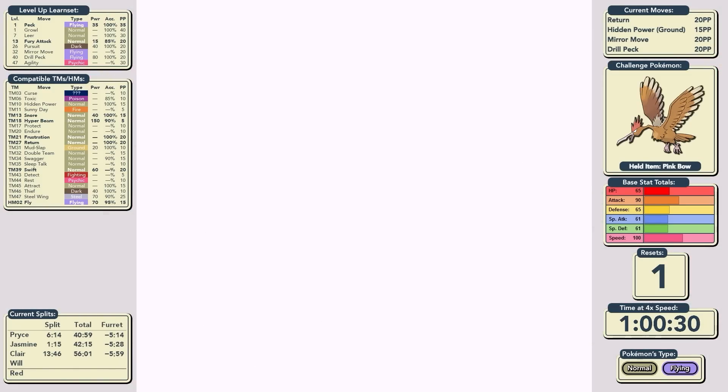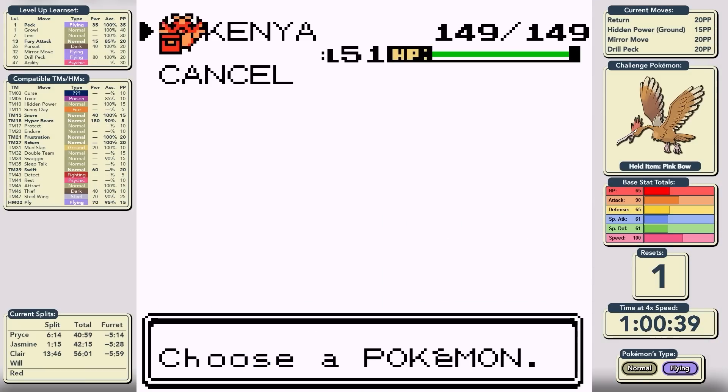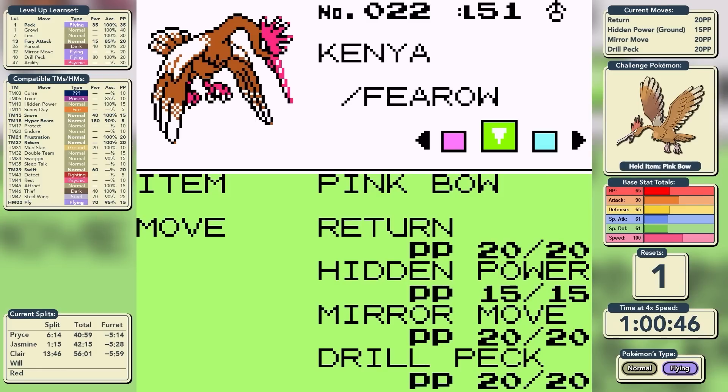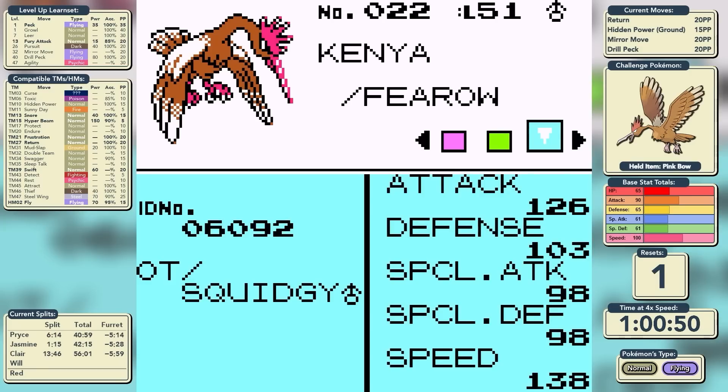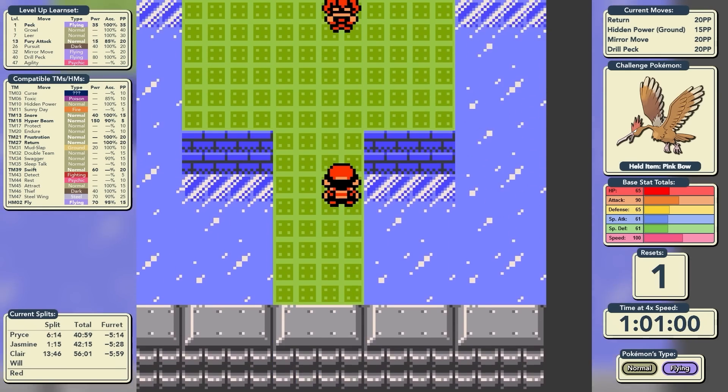We pick up four Full Restores, and before we enter, let's look at our stats. We are level 51 with 149 HP, holding the Pink Bow, and our moves are Return, Hidden Power Ground, Mirror Move, and Drill Peck. We have 126 in Attack, 103 in Defense, 98 in the Specials, and 138 in Speed. It's now or never — let's see if Fearow can make it through the Elite Four.